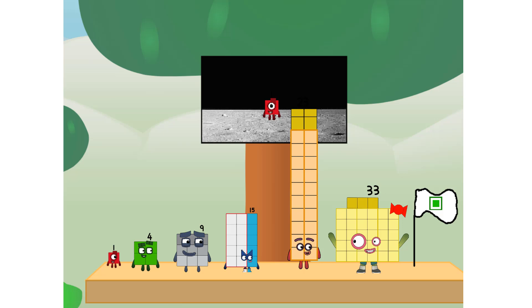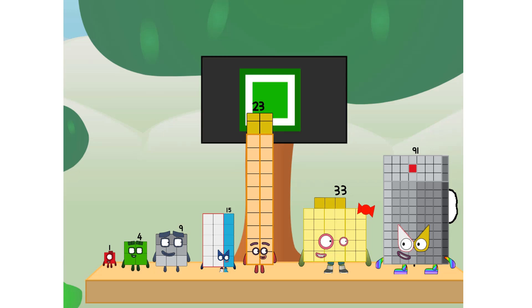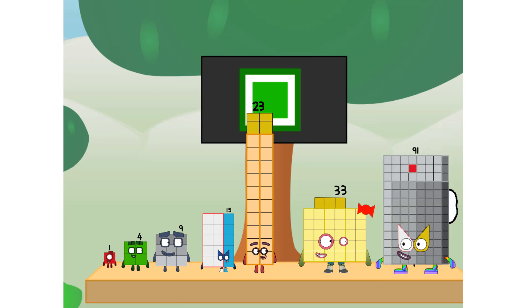The only thing left now is to plant the rectangle club flag. Numberland, we have a problem — I forgot the flag. Don't worry, little one, I'll take care of this. Ninety-one, I promise — no falling apart. Rectangle power only.